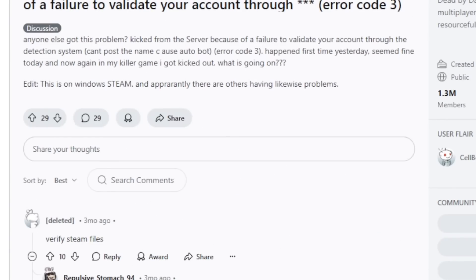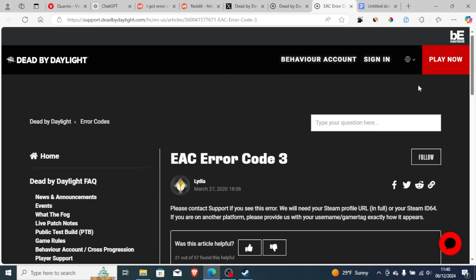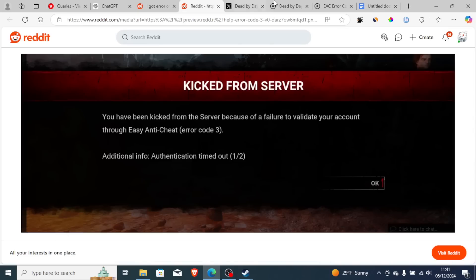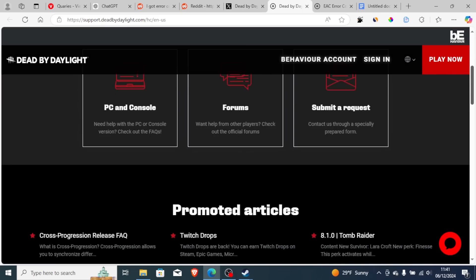If you've verified your game files but you're still facing the same problem, then I urge you to contact Dead by Daylight support. They have shared that if you see this error, they will need your Steam profile URL or Steam ID 64. If you are on another platform, please provide your username or game tag exactly how it appears. I'll leave the support link in the description.